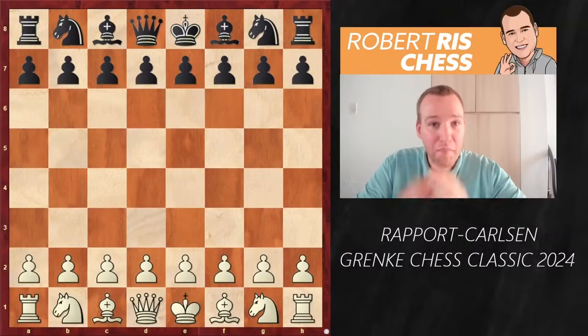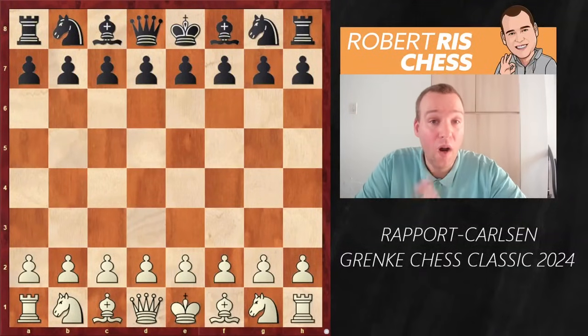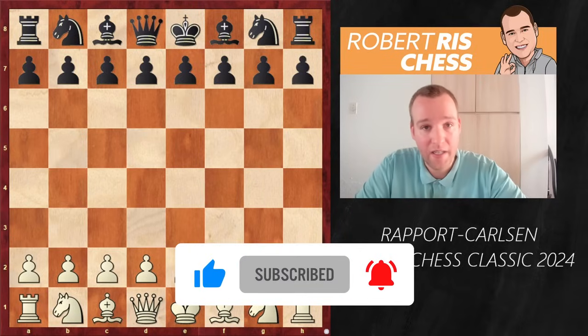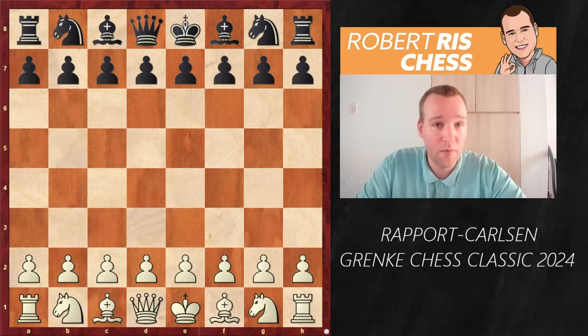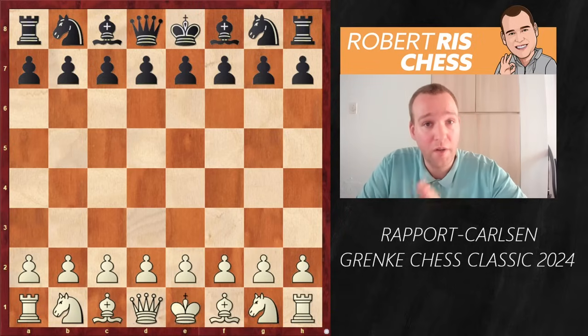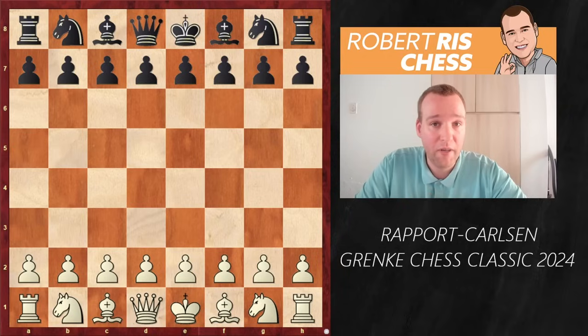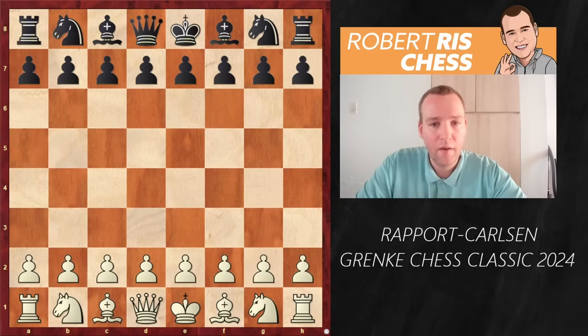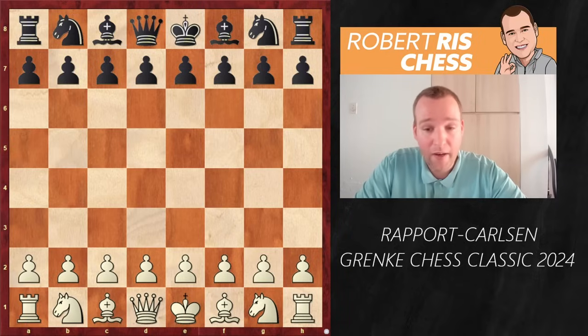Great news for all chess fans as Magnus Carlsen is playing a new over-the-board tournament right now. A big tournament in Germany started — the Granke Chess Classic — and it's a six-player round-robin tournament. Apart from Magnus, the current world champion Ding Liren is also participating. It will be very interesting to see Magnus playing against the world champion. We are going to check out the game of Richard Rapport from Hungary, playing with the white pieces against Magnus Carlsen, and some very dramatic things are happening in this game.